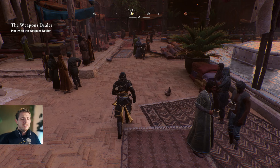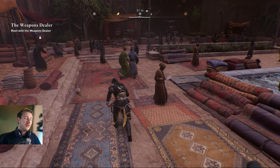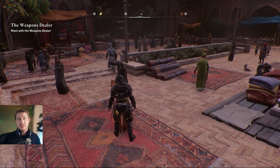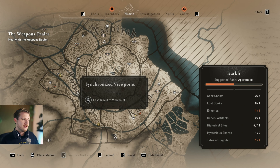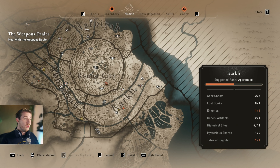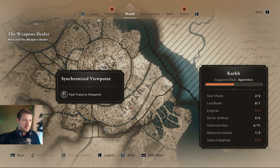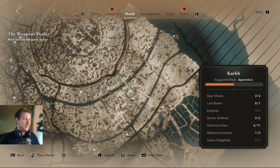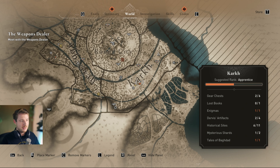For this you only need three steps. You need to be out of the tutorial, out of Alamut, and in Baghdad. Second, you need to unlock a fast travel point in Kark. So you go from Habea — that's where you start in Baghdad — all the way south to the Kark area and synchronize this viewpoint. Then go to the bazaar; you can see it on the map over here.